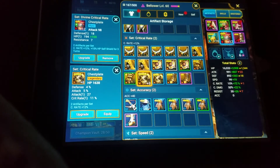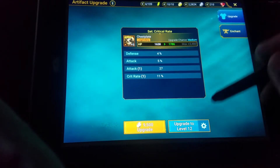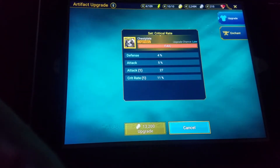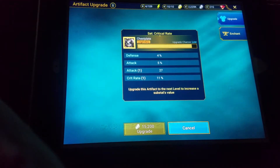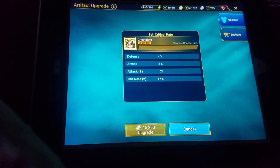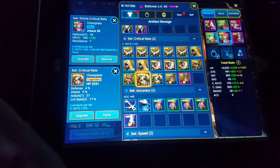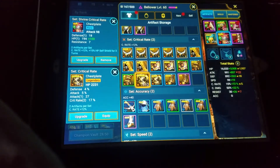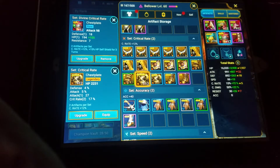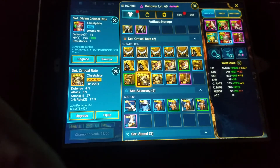Decisions, decisions. Let's take it to 12 and see what it does — this may be another piece for my tower. Not getting the pieces that I need. Oh, I did get crit rate up again. Let's see how we did. Our attack is still down, but we have a lot more HP, resist down, and five more crit rate going up.